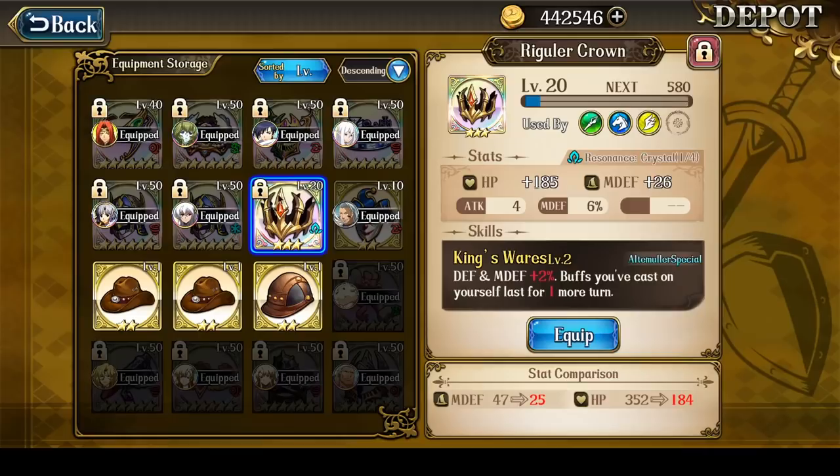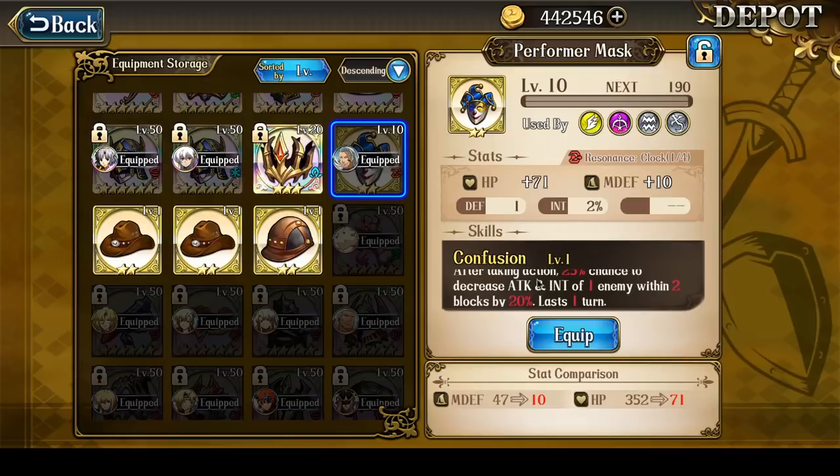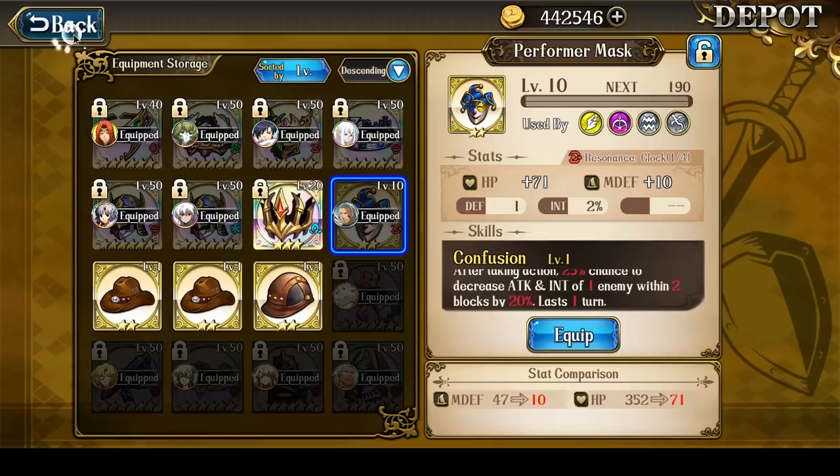Most of the other helmet choices don't really offer any kind of buff or debuff, so I don't really recommend the rest. You might consider Performer Mask for the chance to decrease the enemy's attack and int by 20%, but then you're going down to an SR item as opposed to SSRs, which means a hit point and magic defense stat debuff, which I can't really recommend personally.